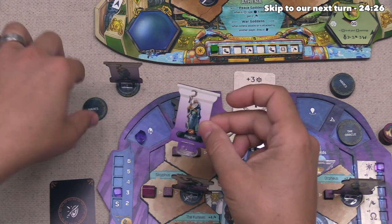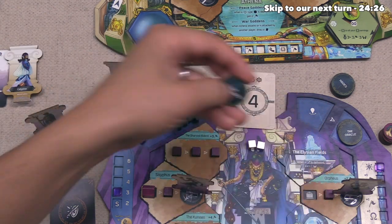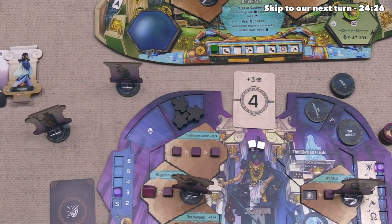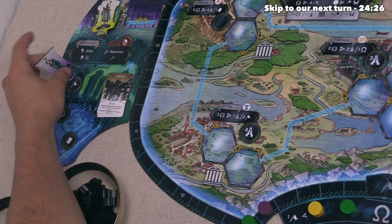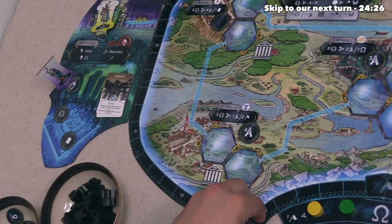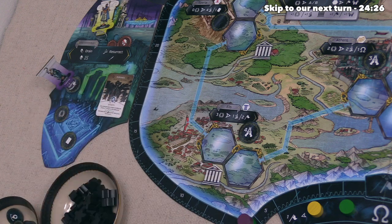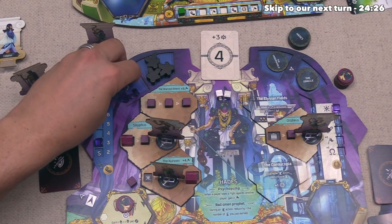Hades sends their prophet to the Underworld, spending one Aegeus for this action. Once they arrive, they take a single victory point as a bonus, then drain four Aegeus from Uranus. They place that here, finishing their turn.